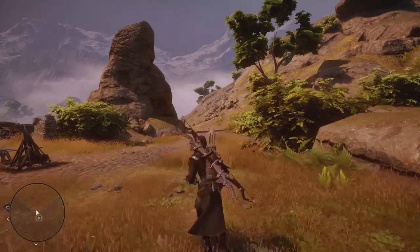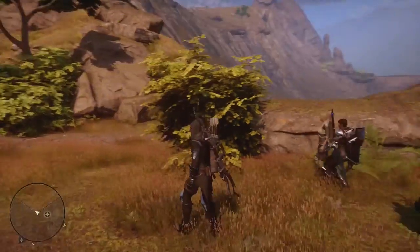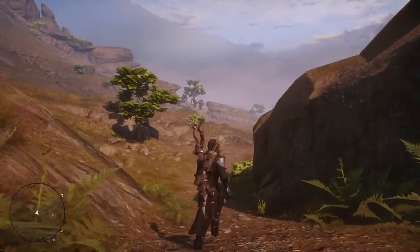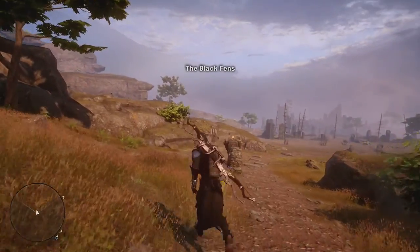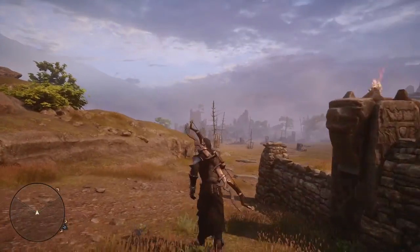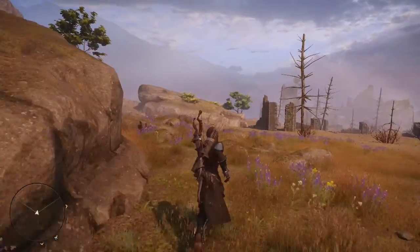I've never actually brought Sarah and Cassandra out together either. They would be a fun little group to bring out - Sarah respects Cassandra, and I think Cassandra would eventually get used to Sarah's ways. I really wish they had a day-night cycle in Inquisition.